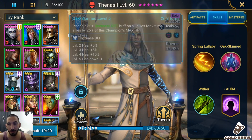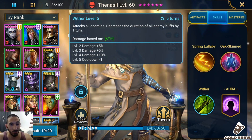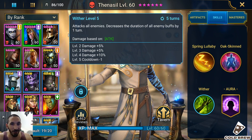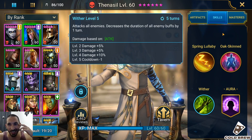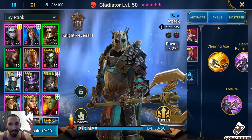Thanasl is fully maxed out with the books because I need the heals and his damage. It's a five-turn cooldown, but it's the only way I can clear and do something in this challenge. I also have Gladiator.